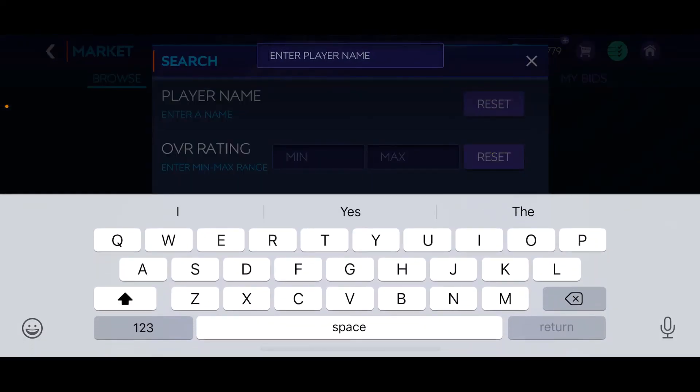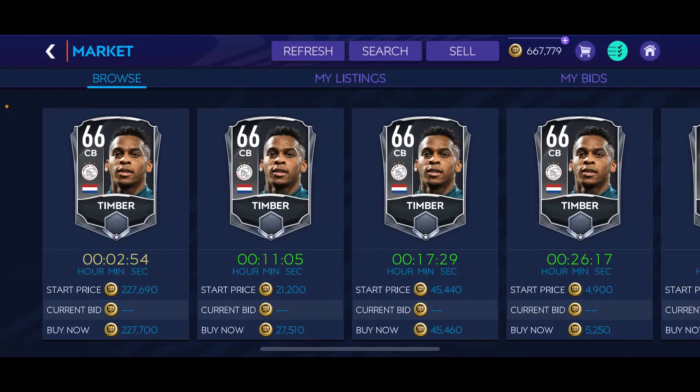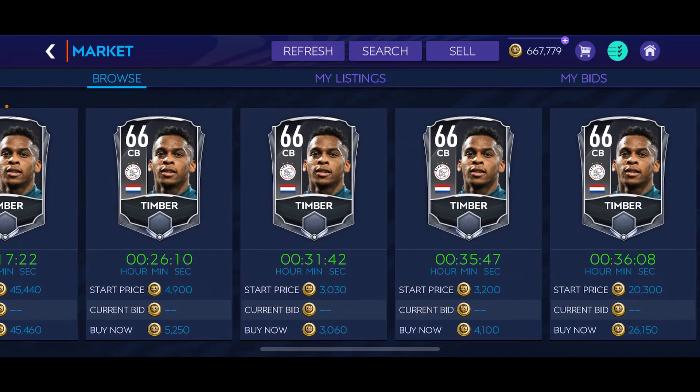We go to the first center back on the left side — it's gonna be Timber. That's gonna be the left center back; he's 66 rated. You're gonna level him up also to level 82. He's going for less than 5,000 coins — literally about 3,000, a freebie. All you have to do is pay for the XP.